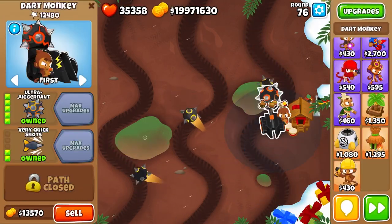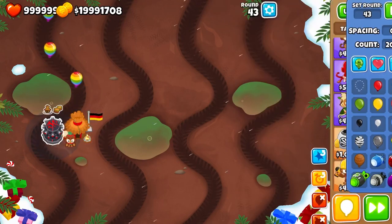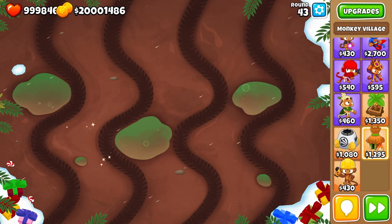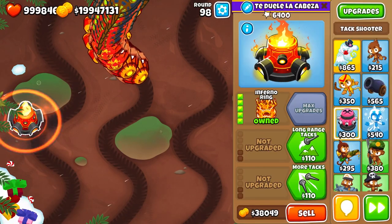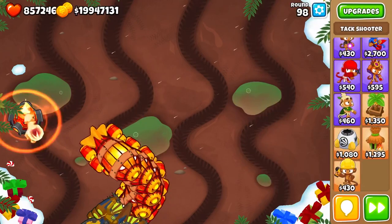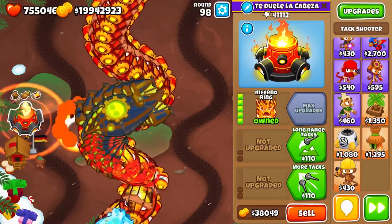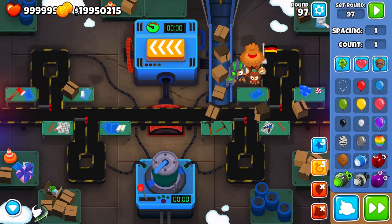There are some towers that gain a lot of benefit from primary training, especially on shorter rounds where you need pierce. The Tac Shooter gains big benefits from both pierce and range, because its range is small so the additive is larger, and its pierce is also small so it gains proportionally more. Probably the best example is the Inferno Ring, where damage will pretty much double when exclusively using the Meteor with primary training added.